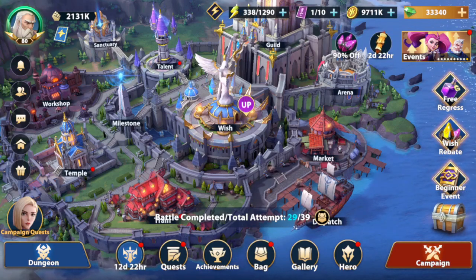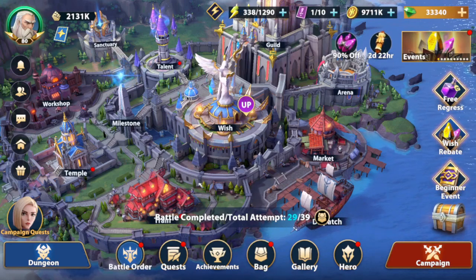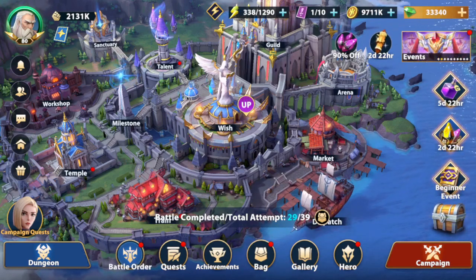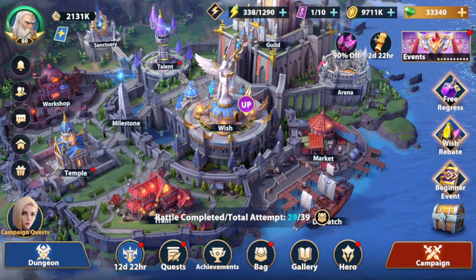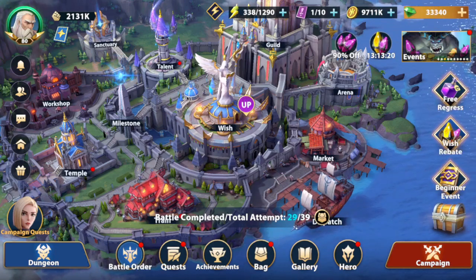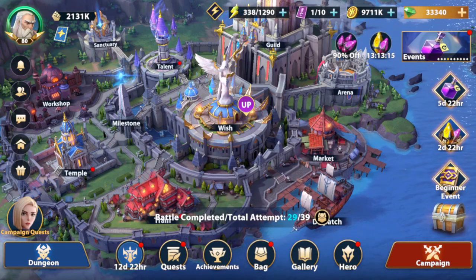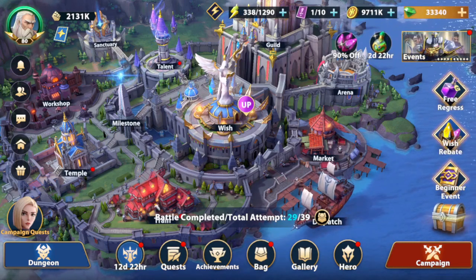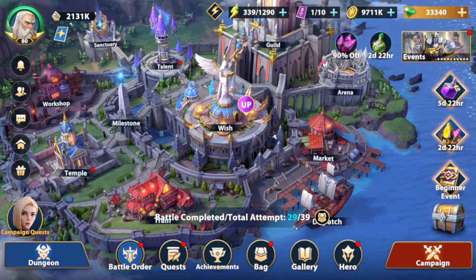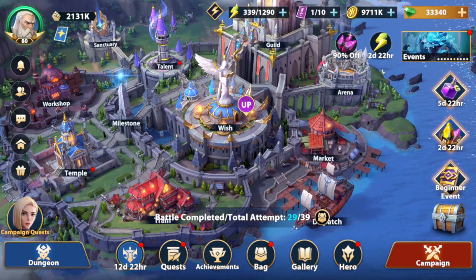Now if you're a whale, you probably have exclusive three on all of them. So if you have all of them at E5, there you go — another 100 points to your sanctuary. But for others, it's probably a tough decision, especially if you don't have any of them at exclusive three yet. So hopefully today's video will help you talk about the pros and cons of each of these heroes and what you could potentially choose.